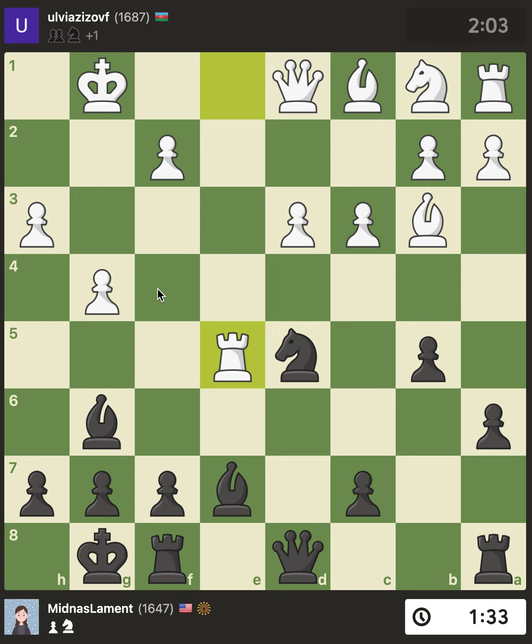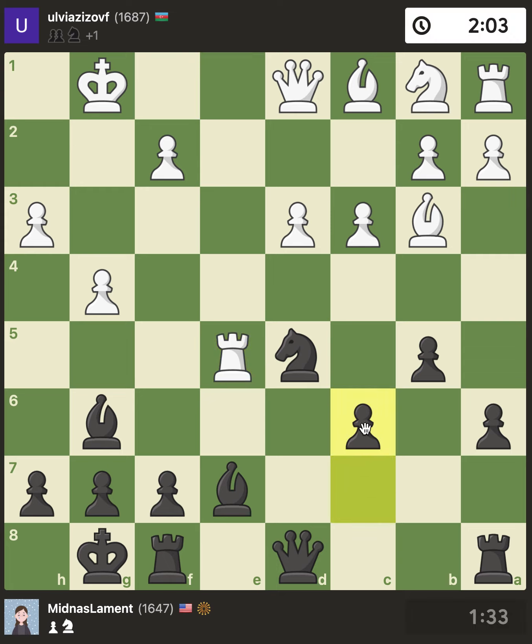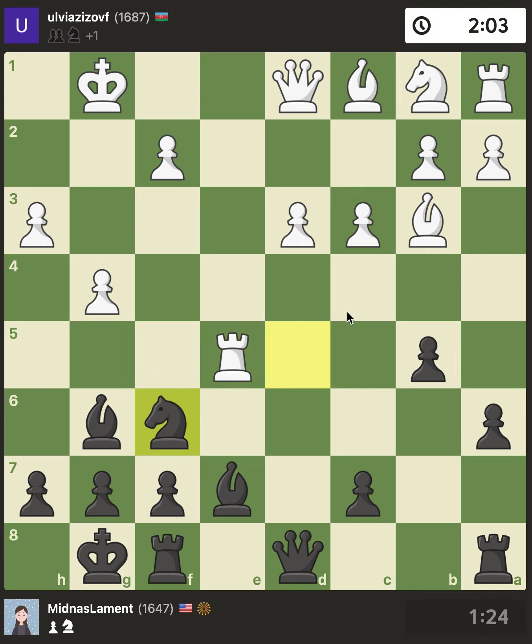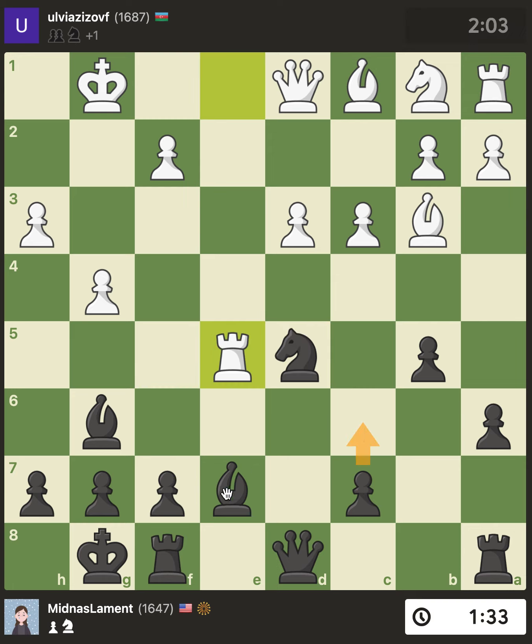Oh — there's a Marshall move you can play here, I should have known to play c6 and treat it like a Marshall. I didn't see that. I actually retreated the knight, which is fine, but I think c6 is better — just saying 'I'm going to do this,' then queen h4, and play against the king. It looks a lot like a Marshall, which makes sense because bishop b7 and d5 is what you do in the Marshall.